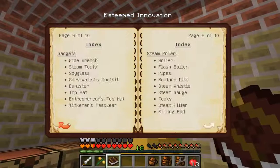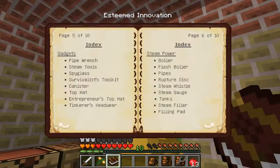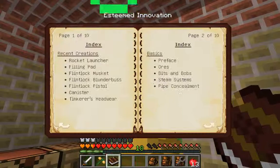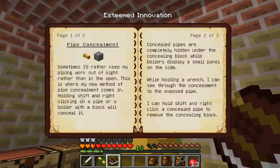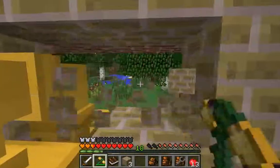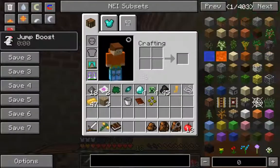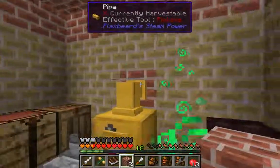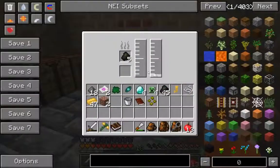Looking in the book there's a way of hiding the pipes using pipe concealment. Holding Shift and right-clicking on a pipe with a block will conceal it. But it has to be a normal Minecraft block — so the Chisel blocks won't work. That's annoying, we'll see in the future.